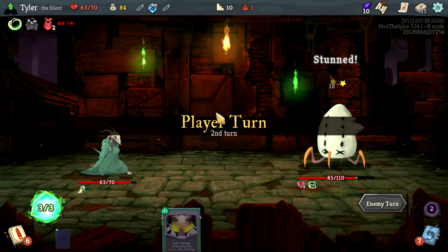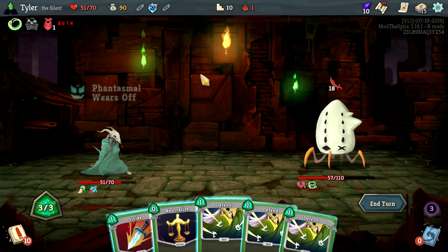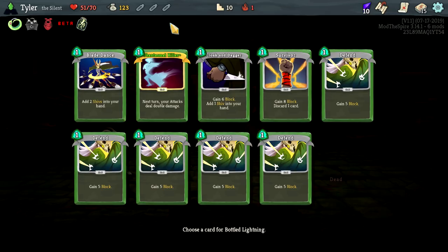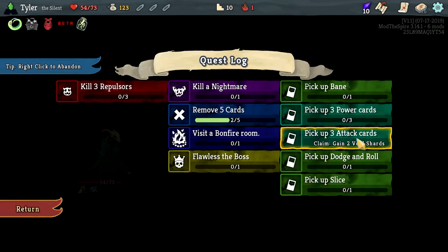Also stealing a good chunk of gold from this man. Looking for Phantasmal here — fantastic. Bane is totally fine, and then a little bit of that right here. Next turn just draw an absolute buttload of attacks. Bane: 12 damage, 12 damage — this actually probably kills you. Bottled Lightning — let's start with a Cloak and Dagger in our hand. This gives us max HP which is very strange.